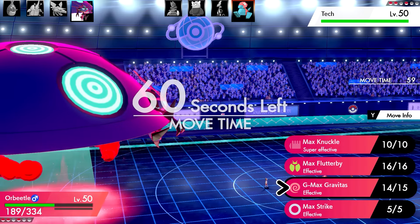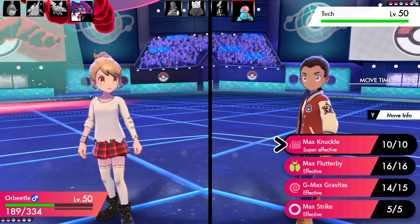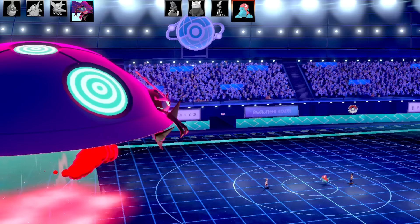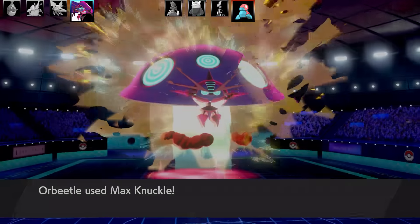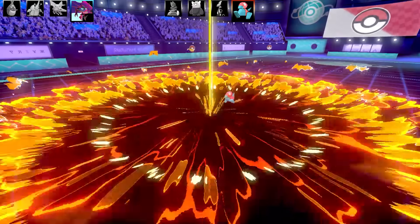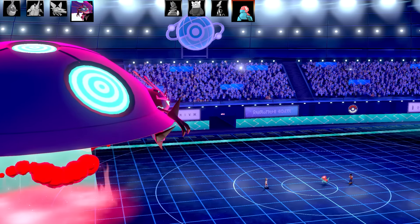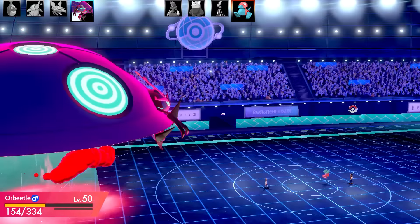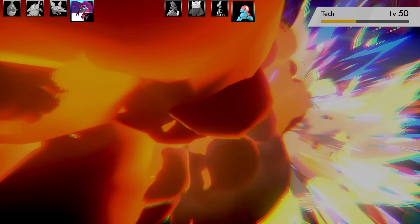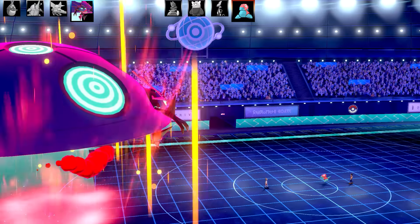I went for Max Knuckle - figured it should be about a two-hit KO unless it's a Dynamax Porygon, which I doubt. Doing enormous damage, and the next one will easily take it out - that's plus one in Attack, very nice. Porygon goes for Discharge trying to paralyze, but doesn't do much damage and doesn't get a paralyze. Going for the second Max Knuckle and that is the end of Porygon. Things are starting to look up!